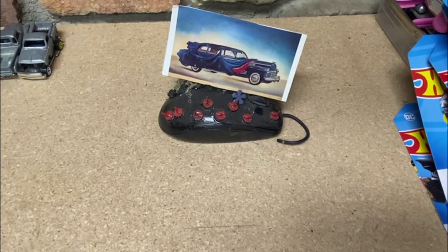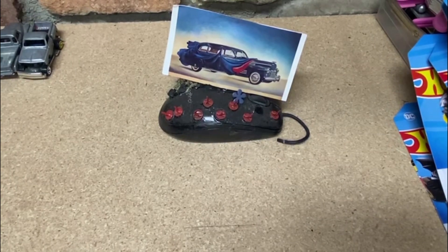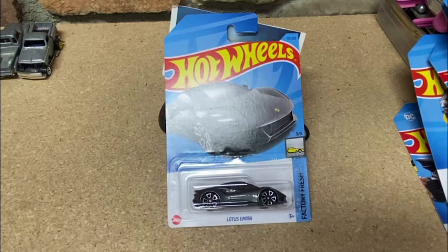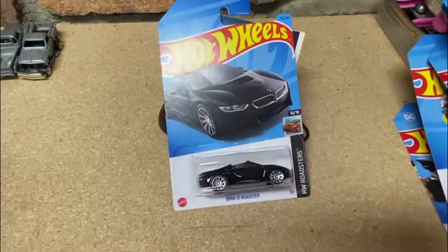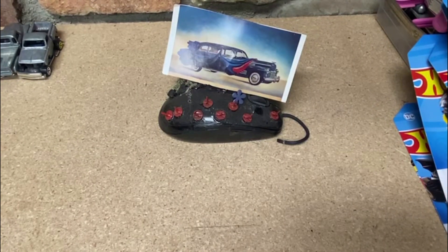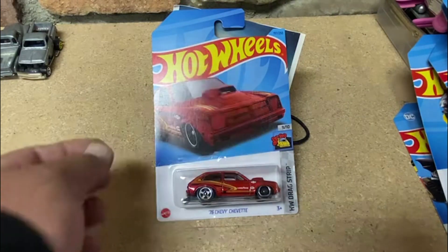Second layer, here we go — come on, treasure hunt, where you at? Oh — a Land Cruiser, a Lotus. Come on, treasure hunt! I'm getting nervous, you guys, where's the treasure hunt? Oh, here we go — this makes the whole box worth it to me. I'll tell you what: the '76 Chevy Chevette little drag car. That's pretty sweet, I'm stoked on that.